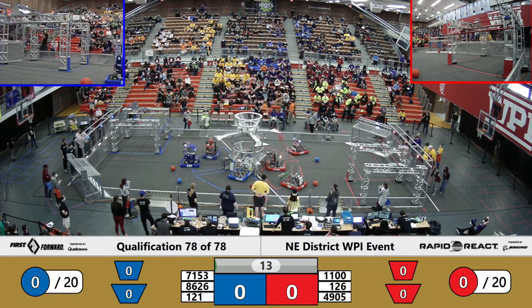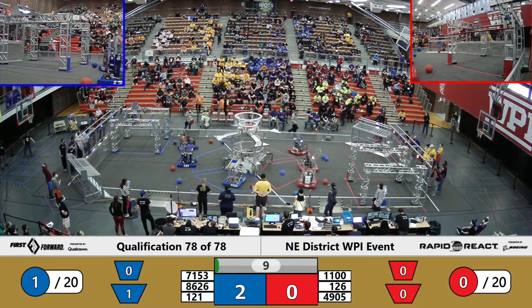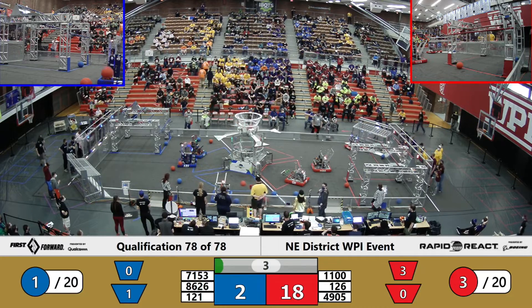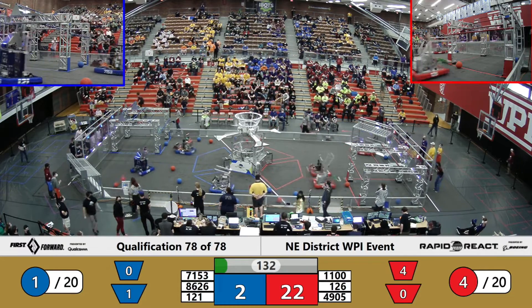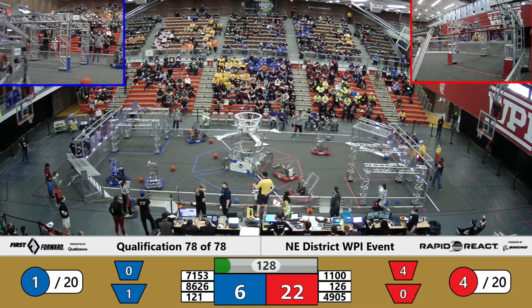Here we are. Blue Alliance striking first, but Red Alliance going for 2 up high. Going for 3, 4, a cargo up in that upper hub. Red Alliance earning 4, 3, potentially a 4th cargo — 4 cargo at the end of autonomous. It is our Red Alliance with the early lead, 22 to 6.